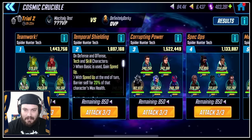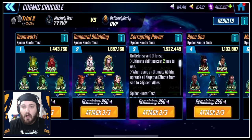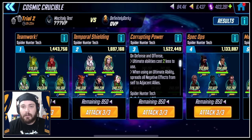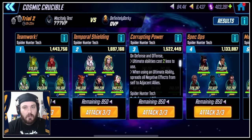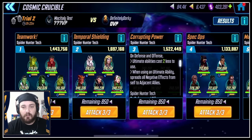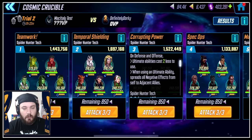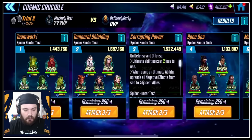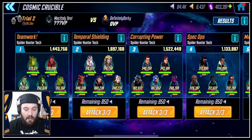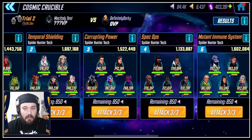I think that kind of reads like a Sinister Six room with the Skill and Tech in there. On defense and offense, Ultimate abilities cost two less to use. When using an Ultimate ability, spread all negative effects from self to adjacent. That's kind of the opposite of the Butterfly Effect where we spread good effects — now we're spreading negative effects. You've got to be careful when you use your Ultimate and what you're setting in here that might be covered in debuffs.